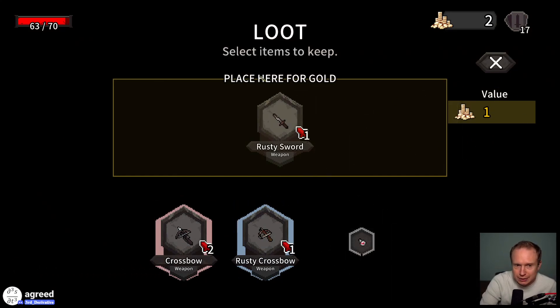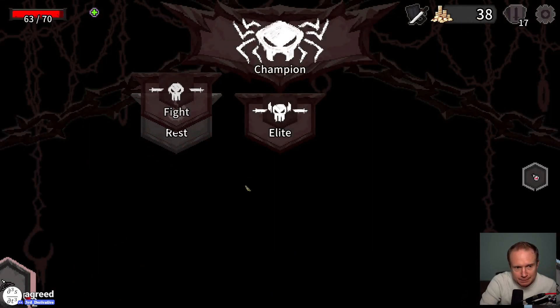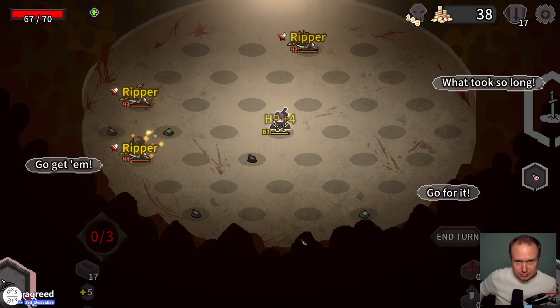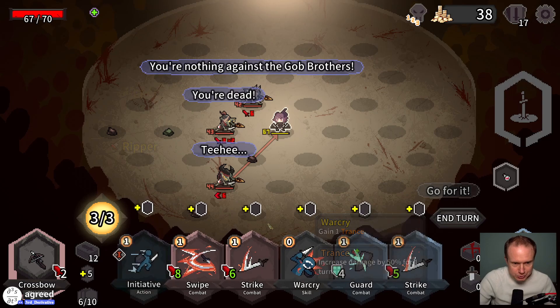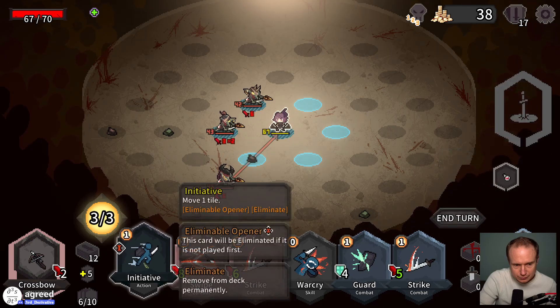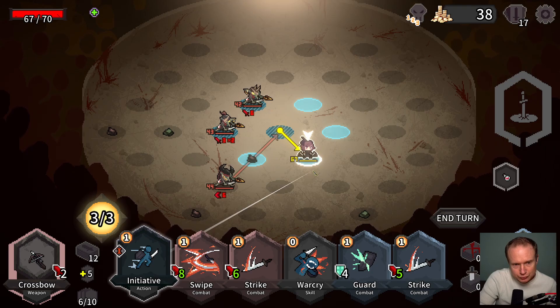Take the health pot. Okay, this place here for gold — so we're getting some money out of that, understood. We will do the Elite — we remember the Rippers.